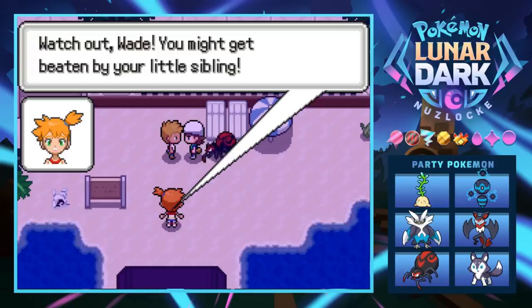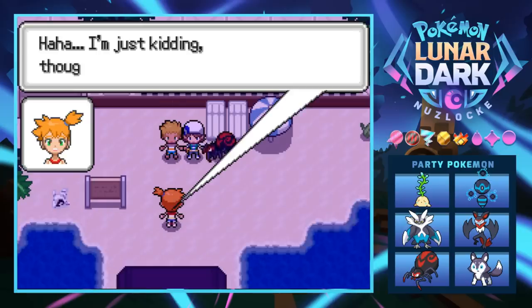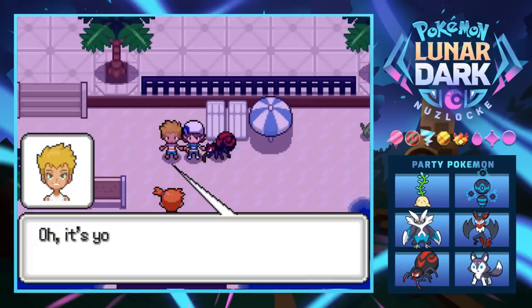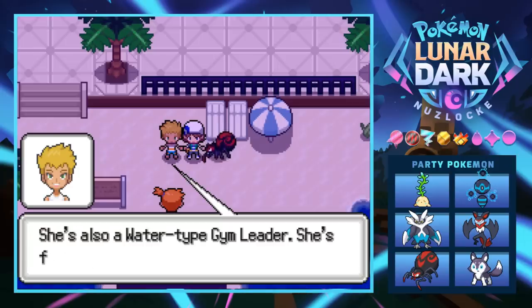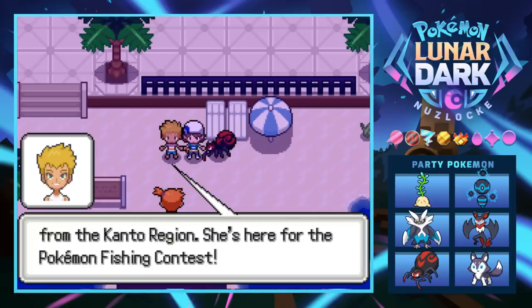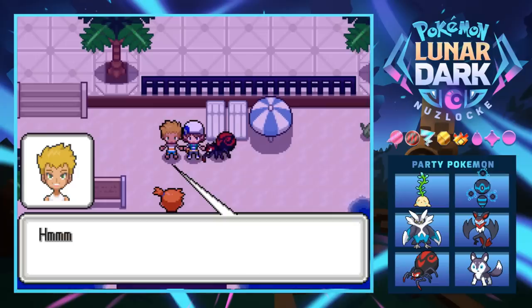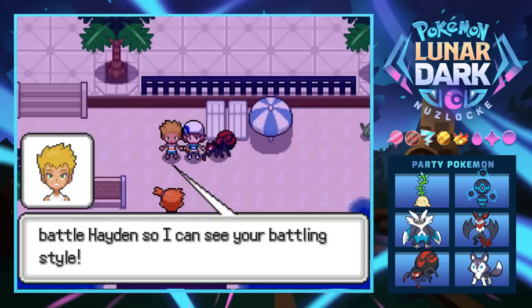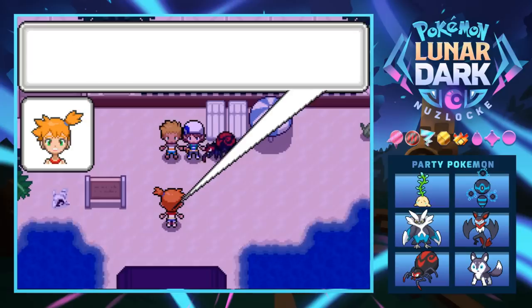It is Wade, and it is Misty — a little Misty cameo! She's a water-type gym leader from the Kanto region here for the Pokemon fishing contest. Wade says he has an idea — Misty should battle Hayden so he can see her battling style. I wonder if she's gonna have Kanto Pokemon.